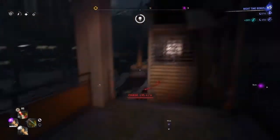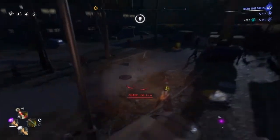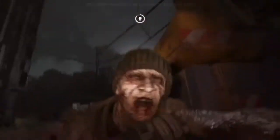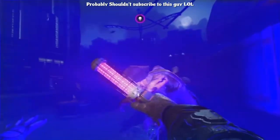You always want to make sure your flashlight's on. I forgot to turn my flashlight on at the beginning of this, but it doesn't really matter, because the flashlight only attracts zombies and we're already in a chase anyway — so you might as well have it on to be able to see where you're going.